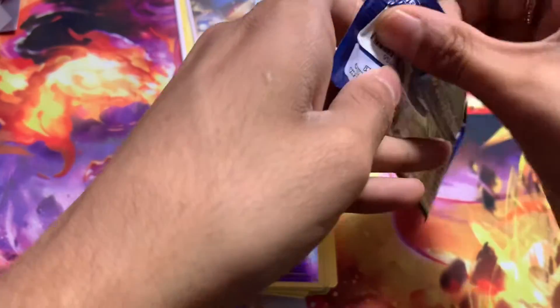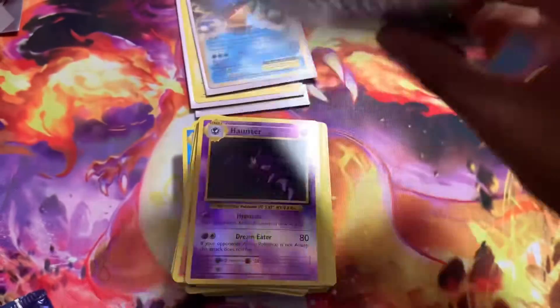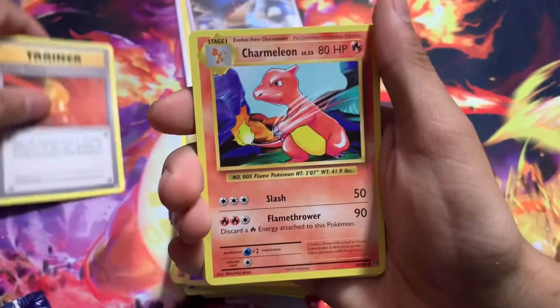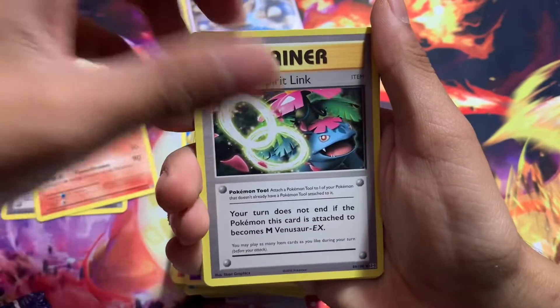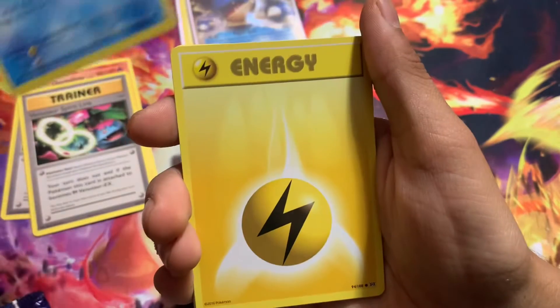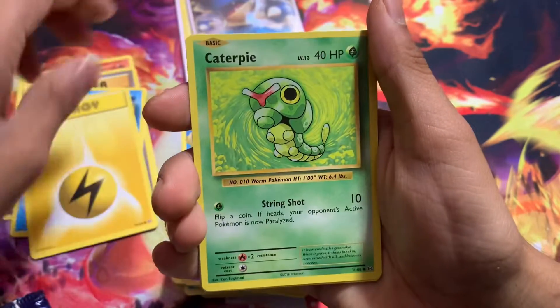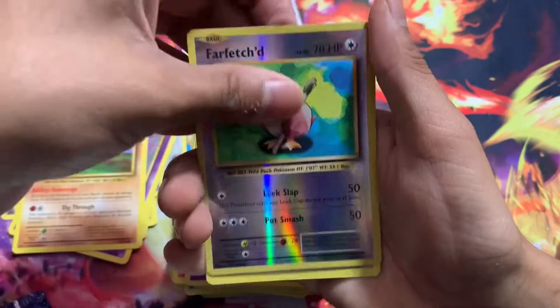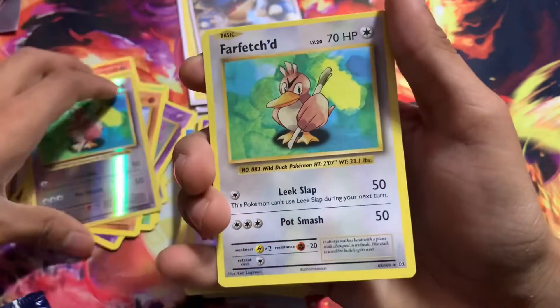Okay, last pack. Eyes closed. Three from the back — come on. We got Super Potion, Charmeleon, Venusaur Spirit Link, Magikarp, Lightning Energy, Caterpie, Gastly, a Reverse Farfetch'd, and then a Rare Farfetch'd.